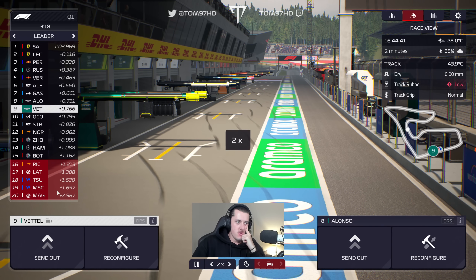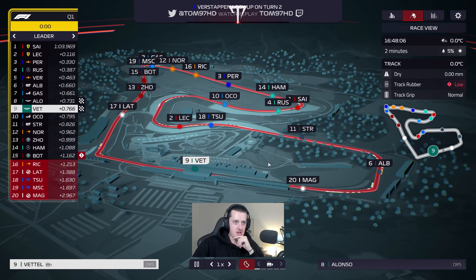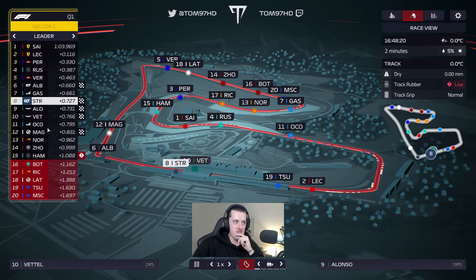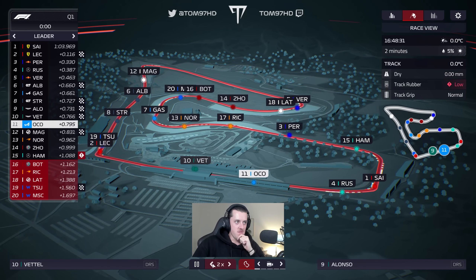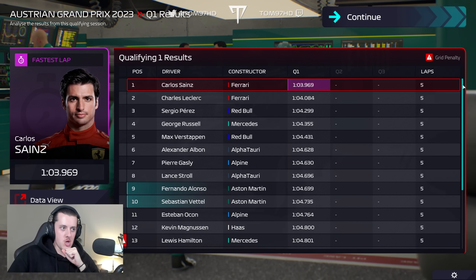Both Haas and both Williams will get knocked out, I think. I'm willing to take a chance and save a set of tyres by not going back out. Yellow flag in sector one, chequered flag about to drop. Kevin Magnussen crosses the line at P12 behind Sebastian — that's all we need. Albon doesn't improve, Stroll moves just ahead of us, but Ocon does not improve either. Hamilton and Ricciardo also don't improve. Q1 done — job done, comfortably, both cars in the top 10. We're going for single flying lap runs now; I think we're in the mix for P6, with both cars in the fight, which is exciting.